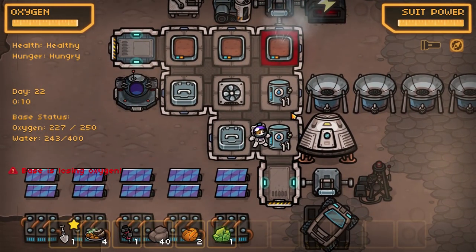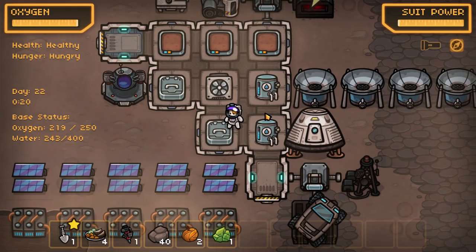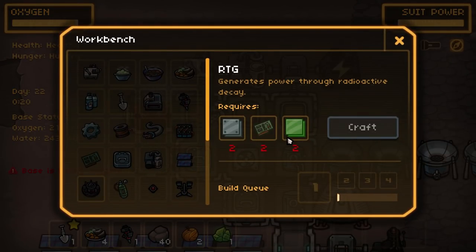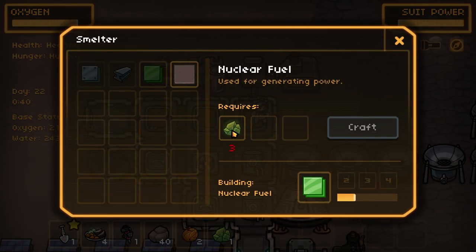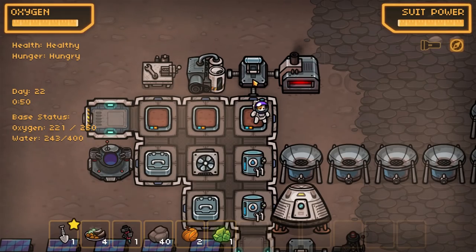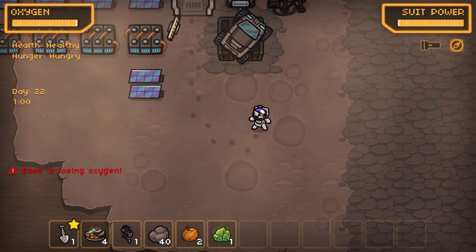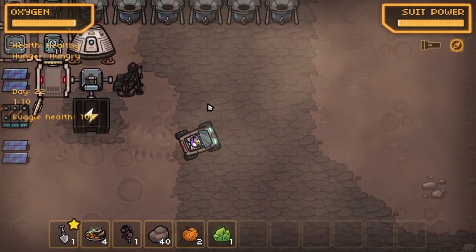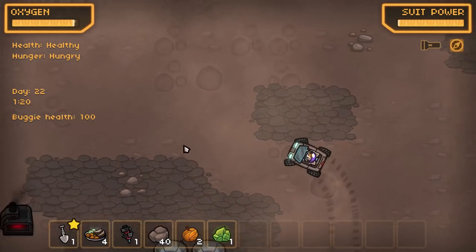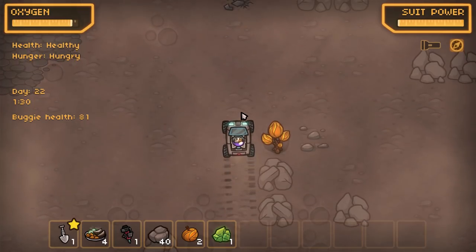What's going on everybody, Z here, welcome back to another episode. In this episode we're going to be building generators because a lot of people have been telling me to build them — they're just good. So we're going to build one. I do have one already started — fantastic. Let's turn that off for now and go find some more of this stuff. People have also told me it doesn't require power to charge these things, so that's interesting.